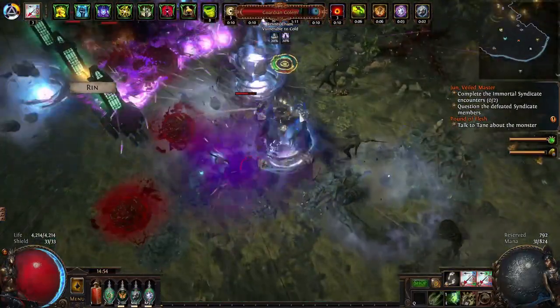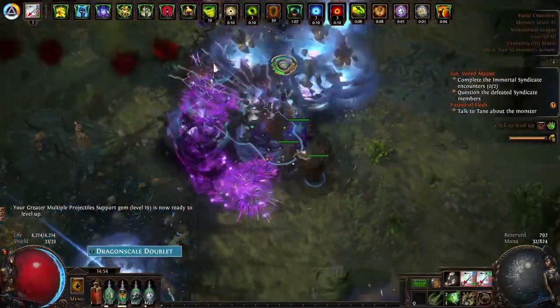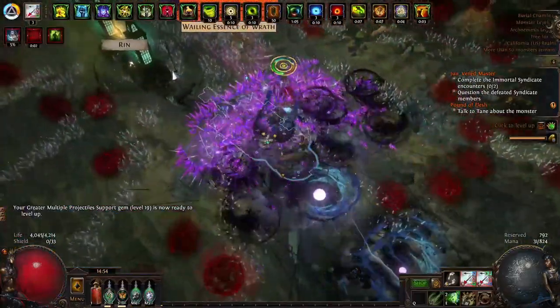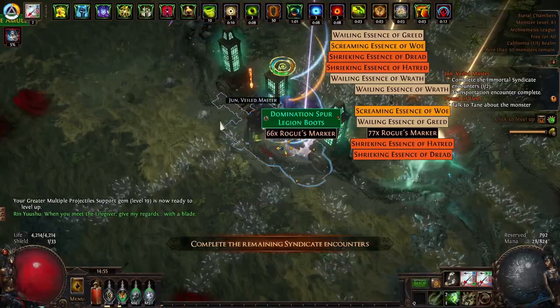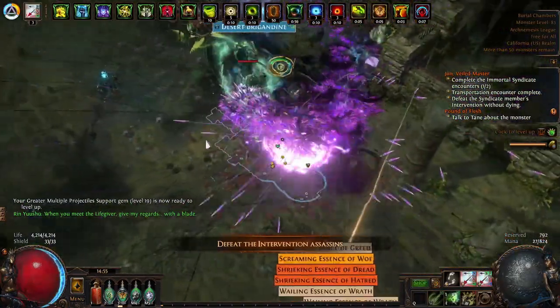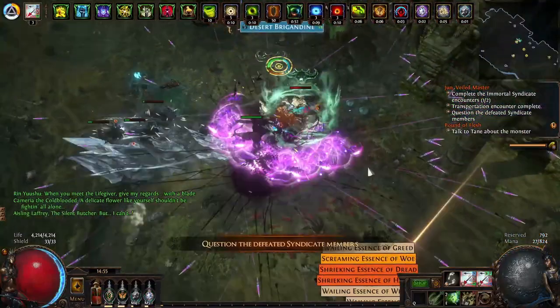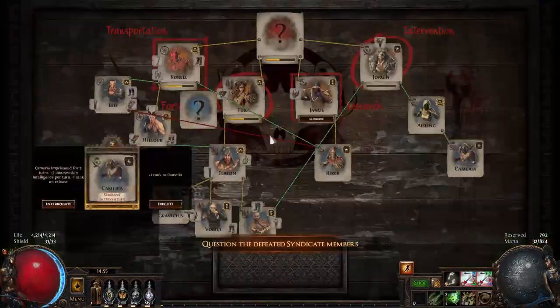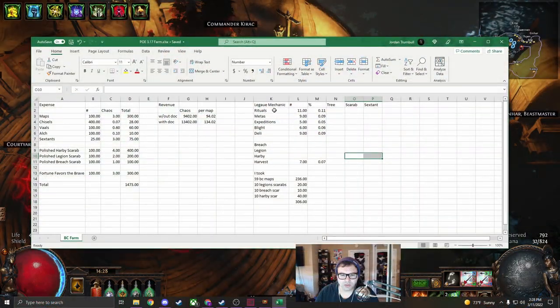You're going to need a pretty good build to do this because we're doing T16 Burial Chambers and putting some juice into our maps. You'll really need ways to kill the mobs fast. I'm not timing myself but I can kill them pretty fast. I don't have a Headhunter right now but I can buy one easily and make the currency per hour insane. We're not doing it per hour though - we ran 100 maps and I'll talk about what I put into each map.